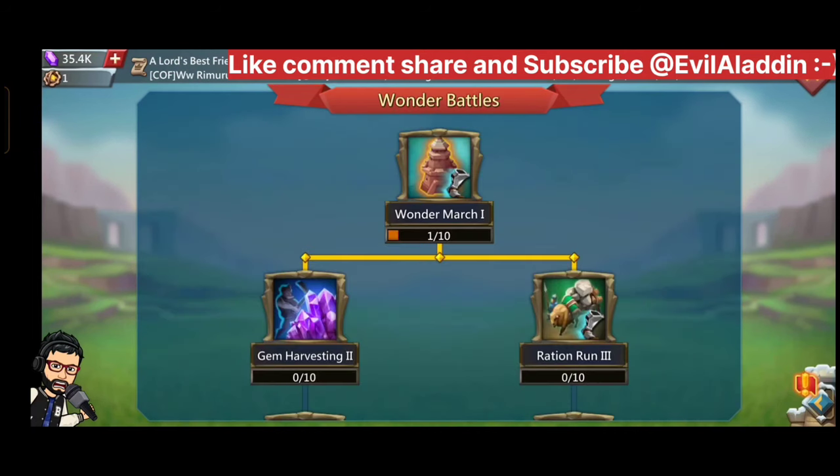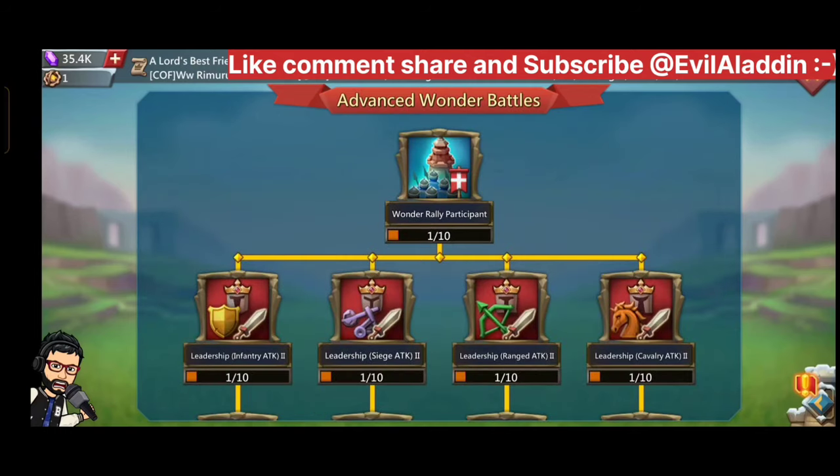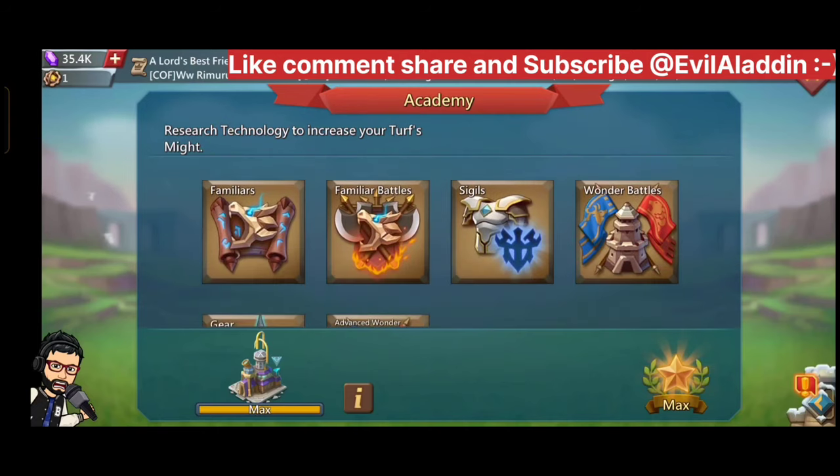The bottom 5 trees — like Seagings, Wonder Battles, Familiar Battles, Gear, and Advance Wonder Battles — all need Archaic Tomes to do research. So just leave them if you are free to play or a beginner.